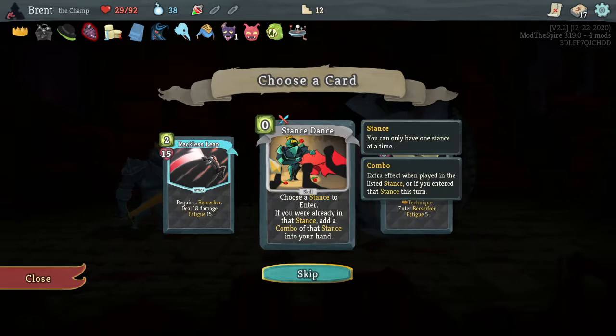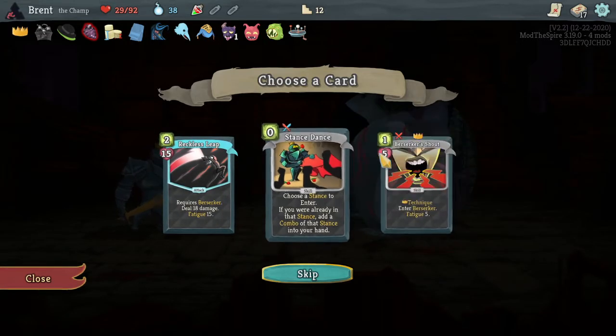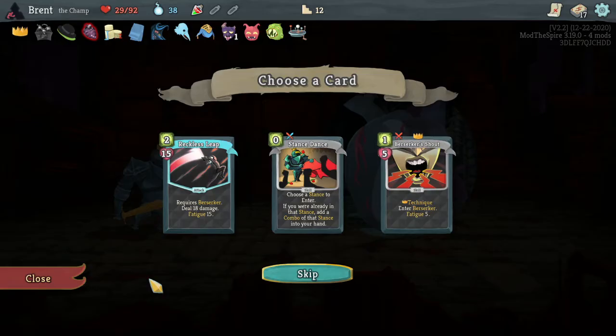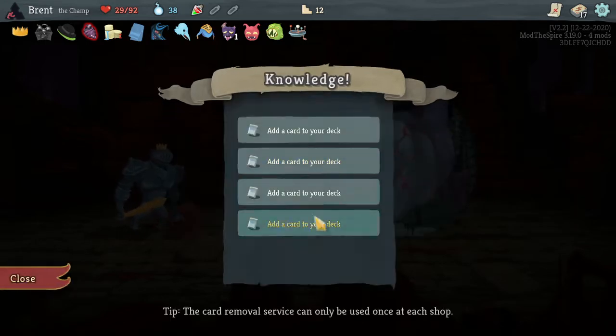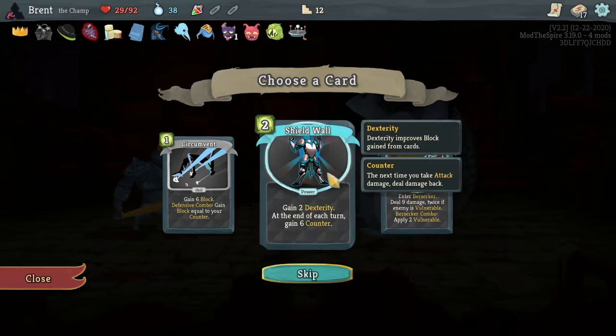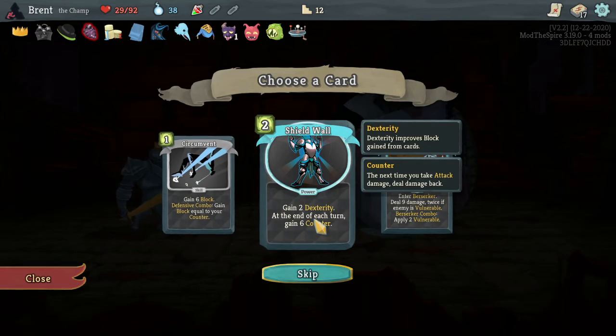Stand stance, berserker shout - it's one of these two. The stance stance is pretty good, but this is also a technique and it draws a card for one. So it's pretty much five damage, one strength. Face slap up note - gain two dex. Gain six counter - that's pretty good. Shield wall - does it go to one? It does not, but it gives you nine counter every turn and two dex to start with.